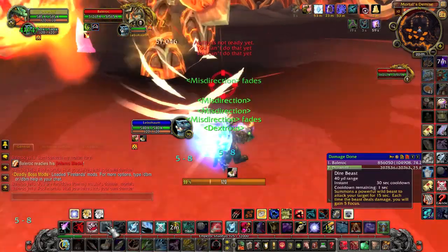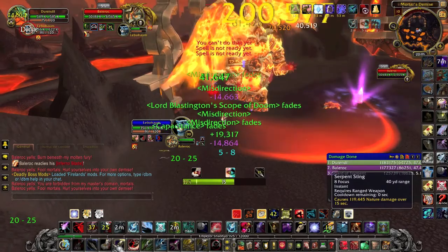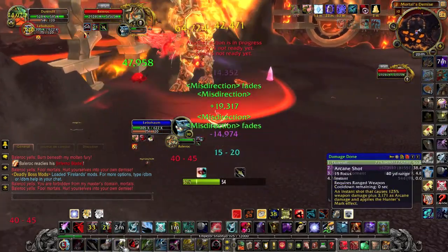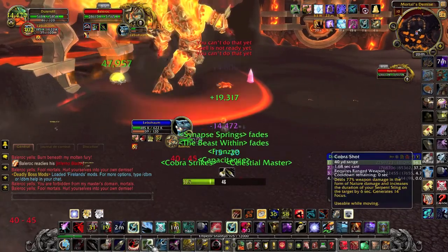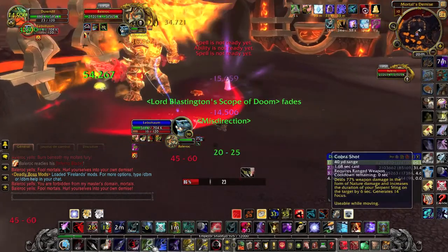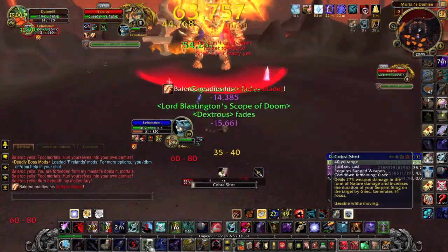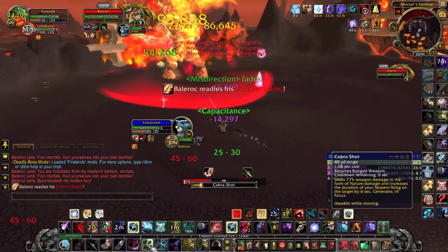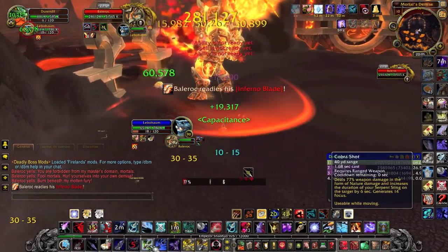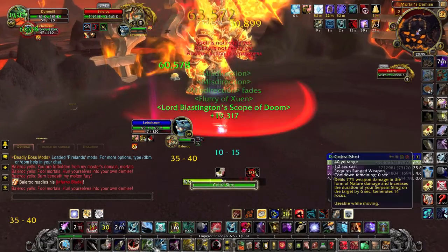Thing to know number one: never ever get less than 20 yards near a crystal. Because if you do, you will have an extremely nasty debuff that will reduce your damage and will make sure the next crystal totally kills you. On the downside, it means the crystal will deal 50k damage per second to your hunter. However, this won't really be an issue as long as you avoid taking melee hits from the boss.